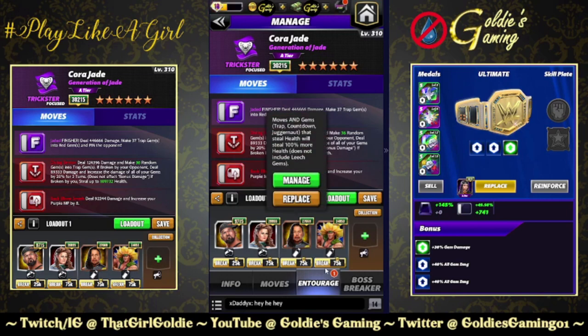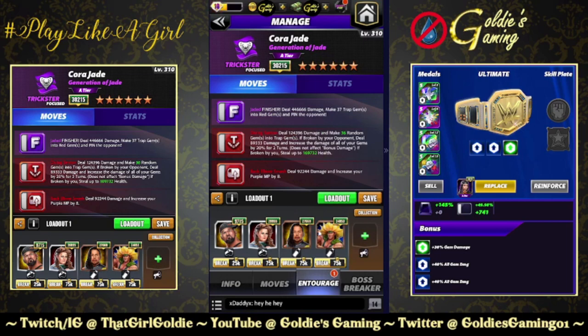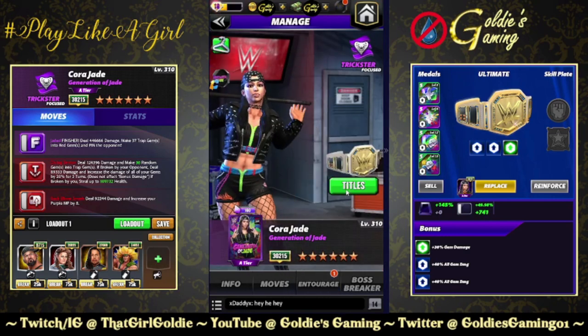Showboat Nakamura, ladies and gentlemen. It's been a long time coming, but he finally works on trap gems the way he was supposed to when he came out at least a year ago. Thank you, Scopely. We are now stealing up to 169,732 health from the traps, and then Dragon for 50% more damage and an extra trap gem for the belt.